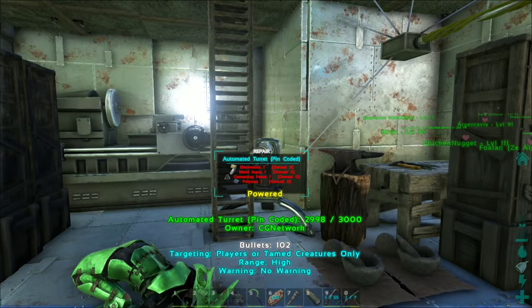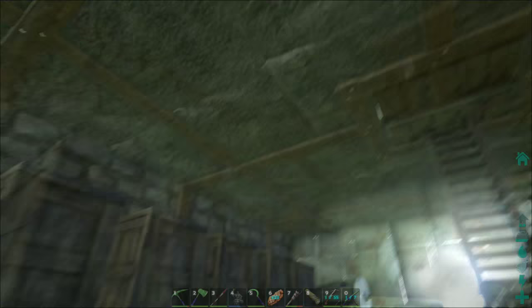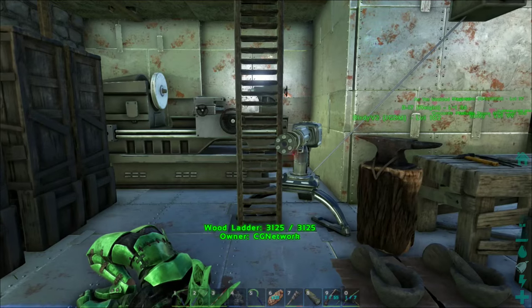We also have a turret inside, just in case somebody blows in from the top. They come down that ladder and they're going to have a nasty surprise waiting for them right there.